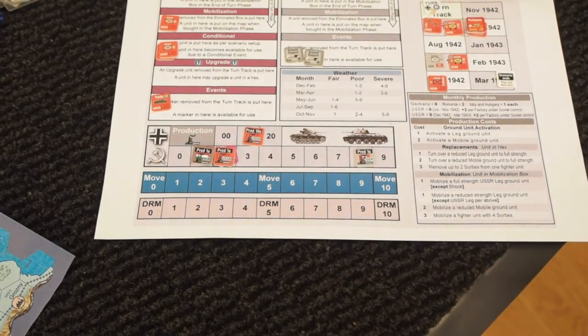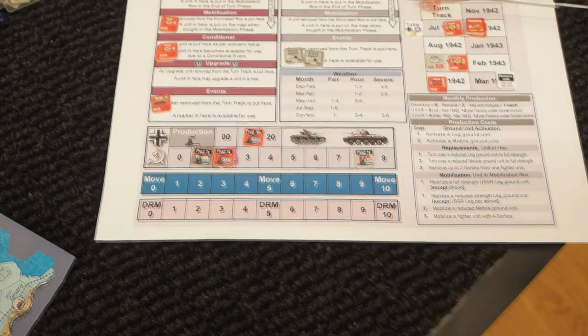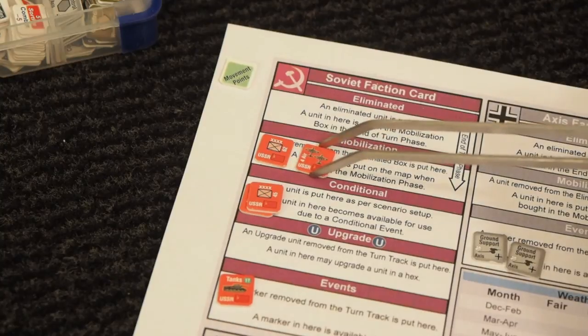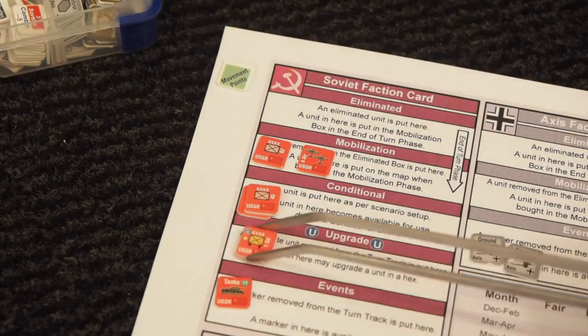We should have moved the turn track counter into the first spot as well. When we do that, this air force goes into the mobilization box, and the first guards into the upgrade box.